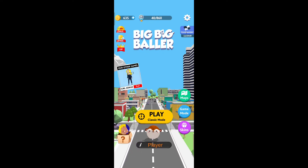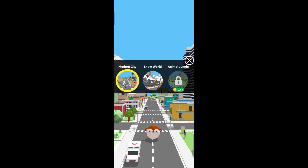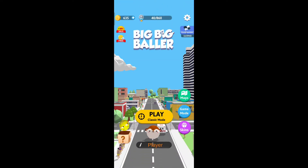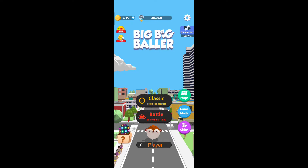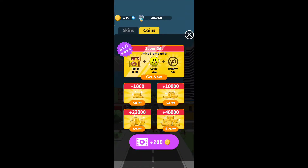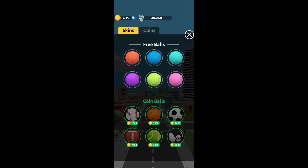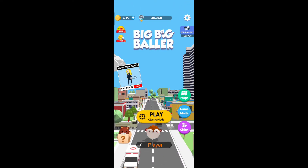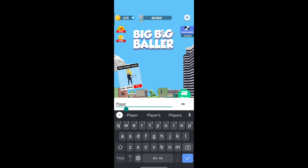Okay guys, first impressions of Big Big Baller — very good. The home page has maps, we can pick Snow World and Modern City. I have an unlocked Animal Jungle. It looks like a very good game, not cluttered, very clean. We have game modes, skins, and we can buy some coins if we want to. Yeah, looking good, very clean.